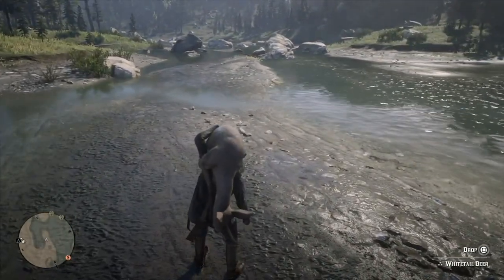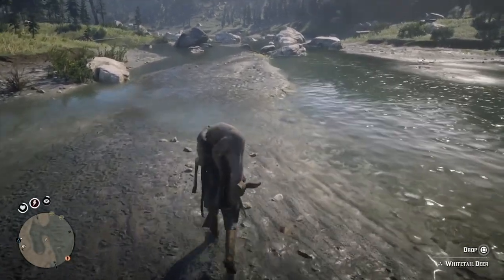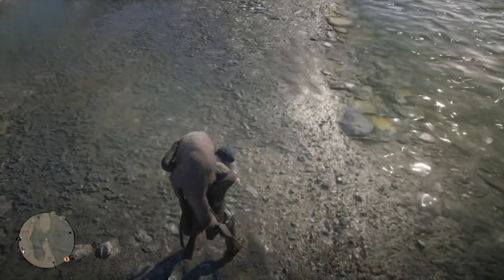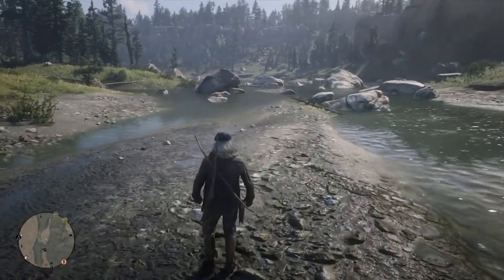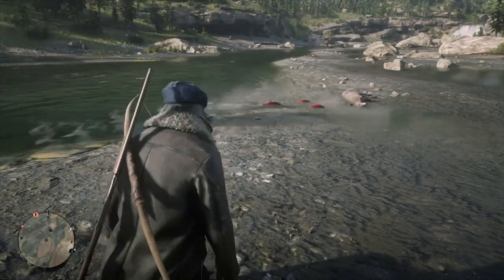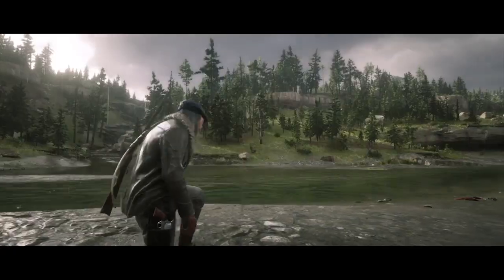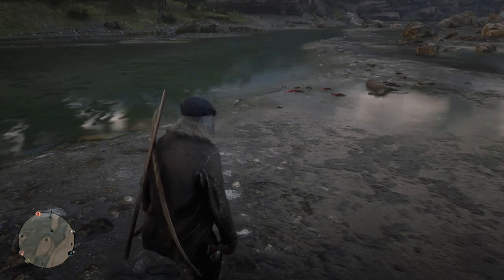You're going to want to go ahead and set the carcass in between these two small little island things where there's a little bit of water, but it's super shallow. The fish basically go up to the body, get attracted, and then just die because they hit the land and can't swim anymore. All you need to do for this glitch to work is just hang out and watch.